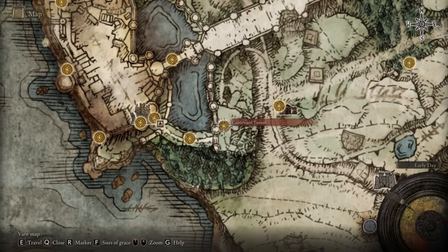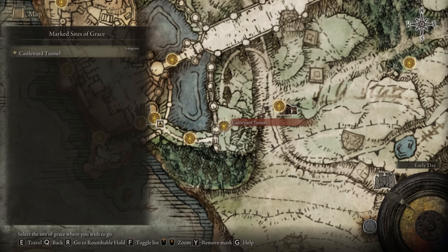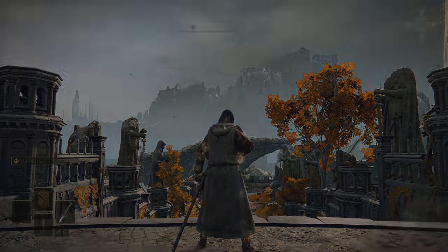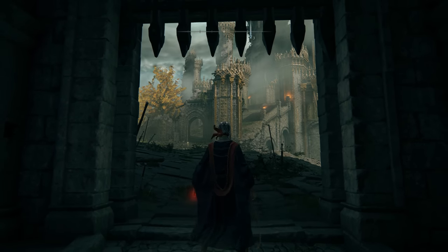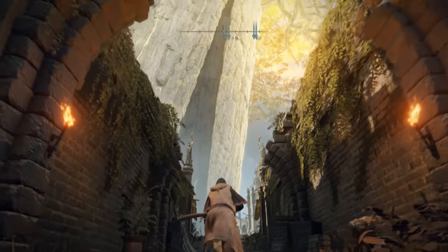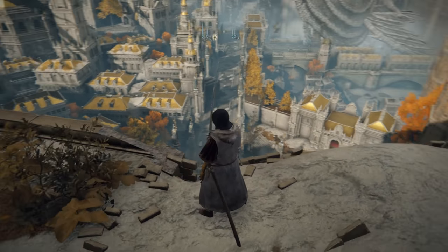Once you are here, sit at the lost grace, then get out of it, open up your map, and make this specific lost grace your marked site of grace — this is going to favorite it. We then want to use the memory of grace, open up the map, and click on our favorited lost grace. This is going to fast travel you right to the start. To avoid movement issues like I did, just quit and then join back — you will then teleport here and proceed forward and take the lift up.